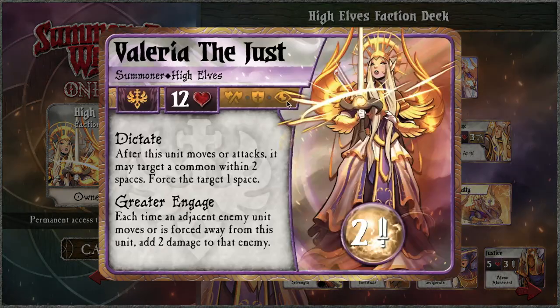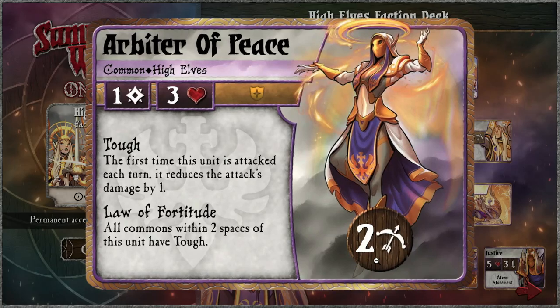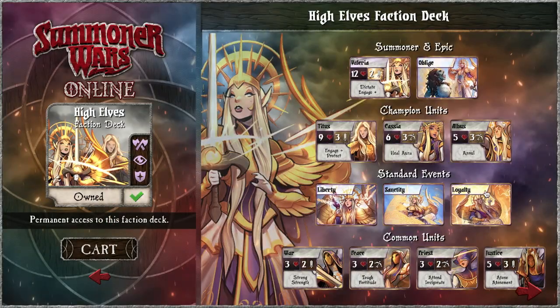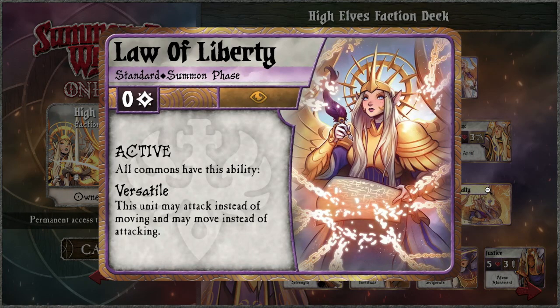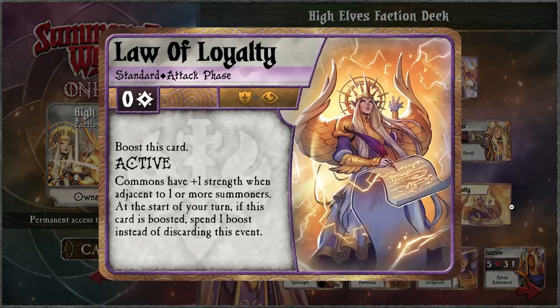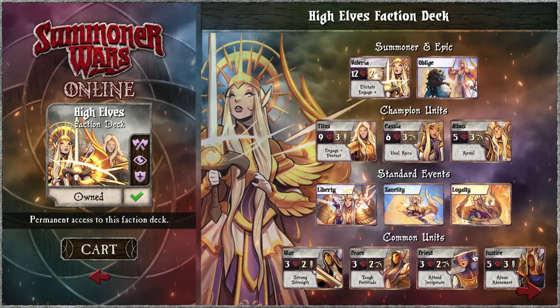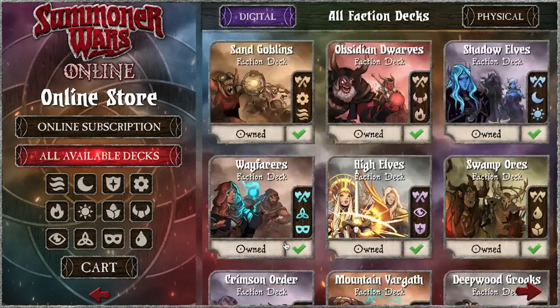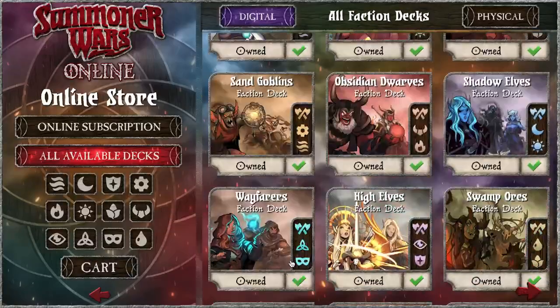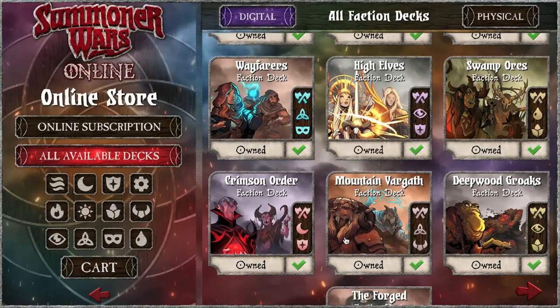High Elves: control and protection — they control how much your opponents are protected as well, with auras. They can limit your opponent's options, control your opponent's options, and they're also very good at protection — maybe the best protection deck we have. Arbiters of Peace are just so strong — the most protecty deck.